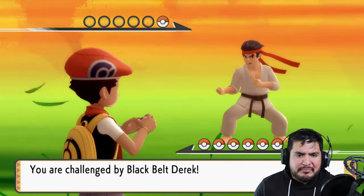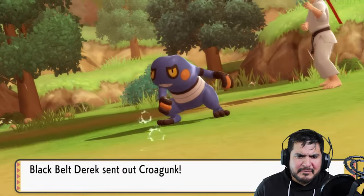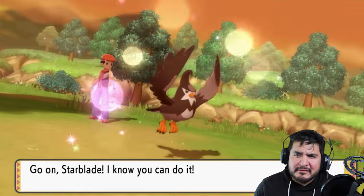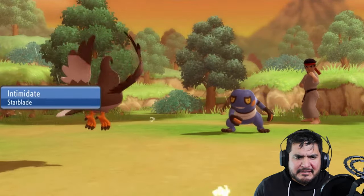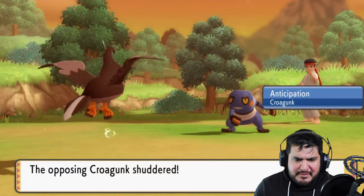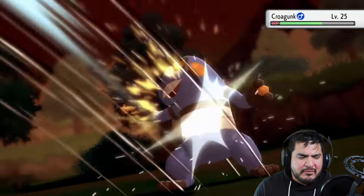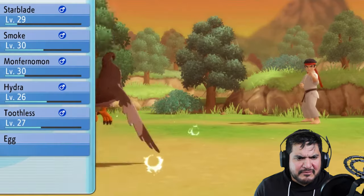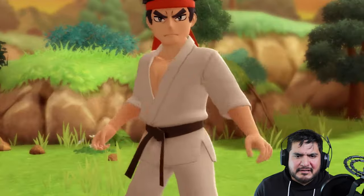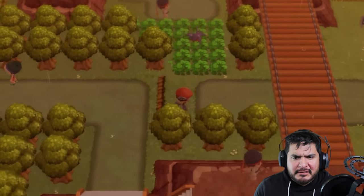Here we are taking on Black Belt Derrick - he is going to be coming out with a Croagunk. This pokemon is looking pretty mean. Here comes Intimidate and Anticipation. We're going to use Aerial Ace for the win, and just like that another victory for us. Black Belt Derrick is not impressed, but yes, I did what now.